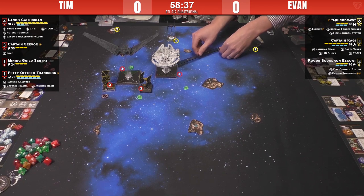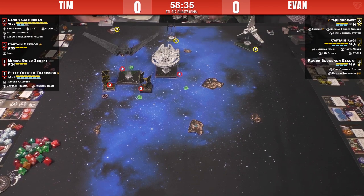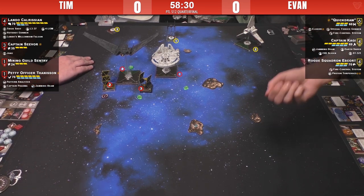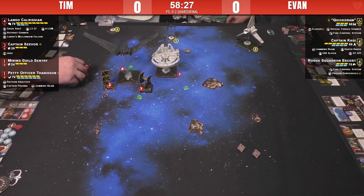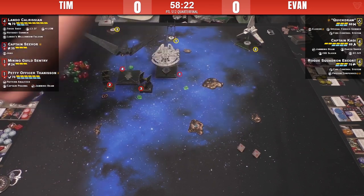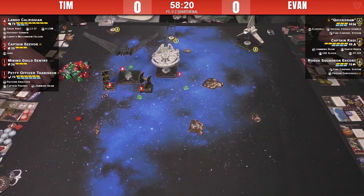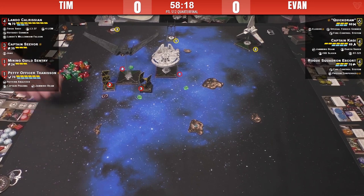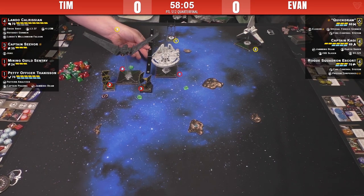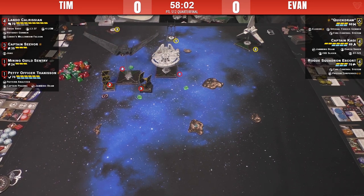The E-Wing doesn't have a shot. The shuttle looks like it just has a range-three shot. Hit and crit — Tim's going to take both of those: shuttle down three shields, which would be all the shuttle shields. On the next big attack into Lando's Millennium Falcon, we'll probably see him flip L3-37. Thanison is attacking Quickdraw — this is going to be a three-dice attack.